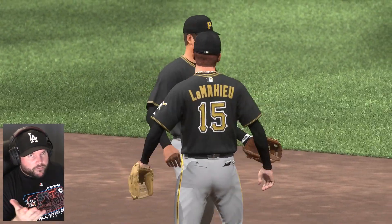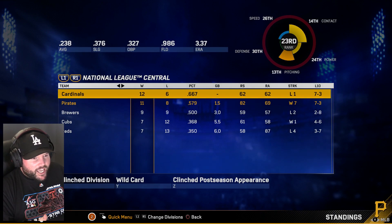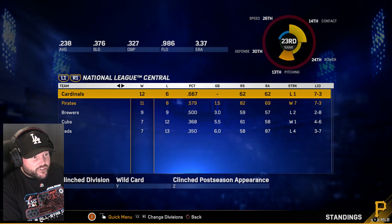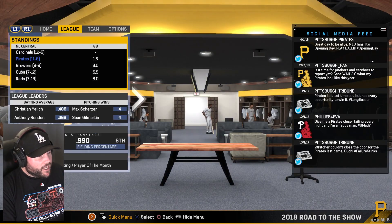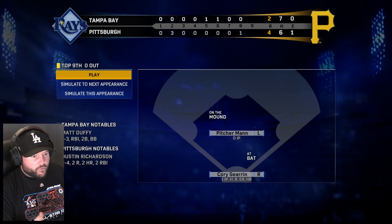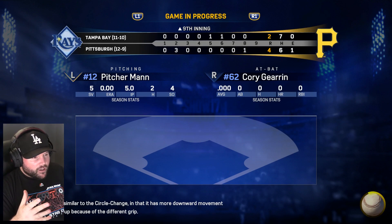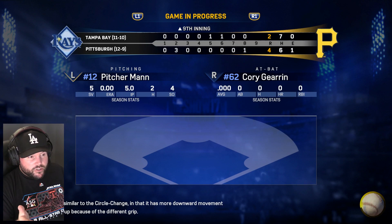Let's check the standings again — they're a bit different now. The Pirates are only a game and a half back; they've won seven straight. From losing six straight, they've now won seven straight over the course of this episode — three saves for Pitcher Man. Tampa Bay is coming into town. We lost one but won the next. Now we've got a two-run lead going to the ninth. Pitcher Man is five for five in save opportunities, no runs given up, only two hits in five innings, four strikeouts.